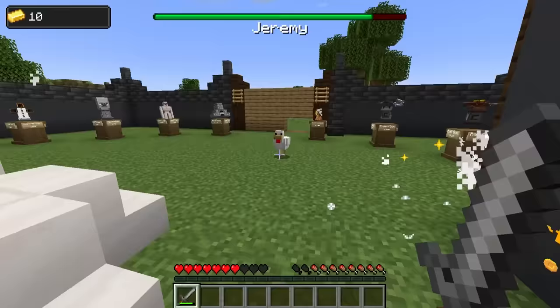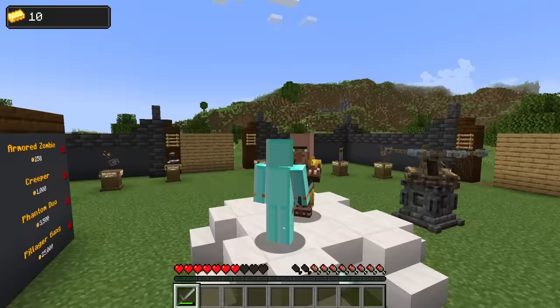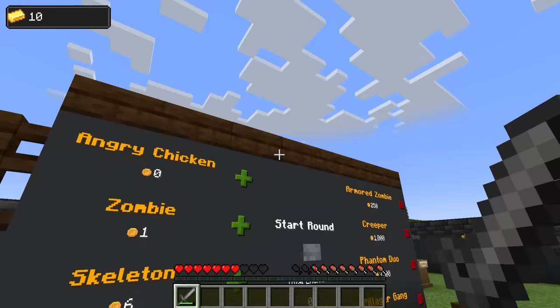Don't take on my poor Jeremy! One last chicken. We've done it. Not too shabby. How you feel, Jeremy? Consulting our mob board - looks like I've unlocked skeletons. We'll go ahead and do that. We'll add four zombies, make it a little challenging. The more mobs I take out, the more golden ingots I get to spend on upgrades.